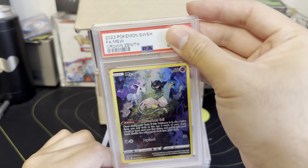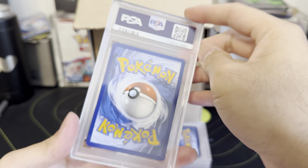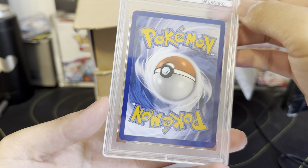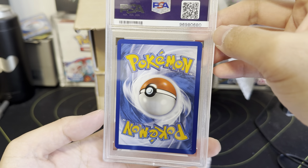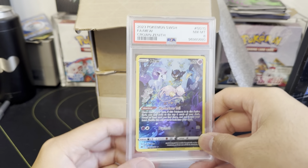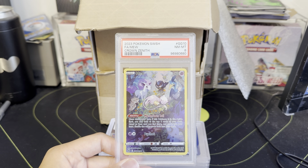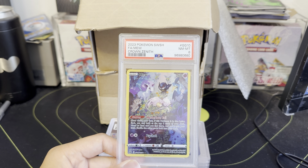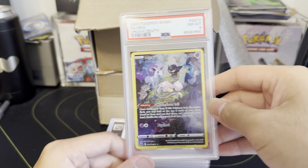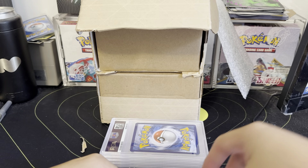Mew from Crown Zenith — I thought this was a very clean version. PSA 10s go for like 50 bucks. Now I'm seeing nicks on the corners — I don't like that. Let's reveal it... PSA 8. That one is going to be at a loss — PSA 8s do like 15 bucks, and after eBay fees you're probably looking at 10 or 9 dollars. Three eights — that's actually kind of rough.